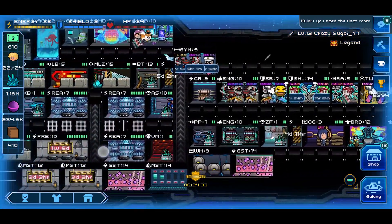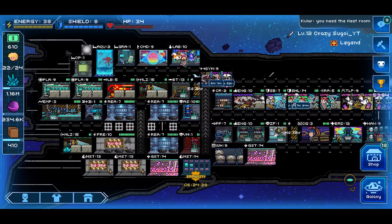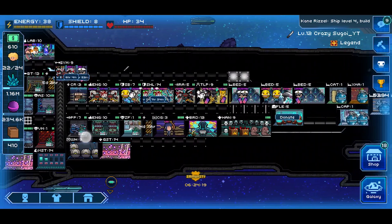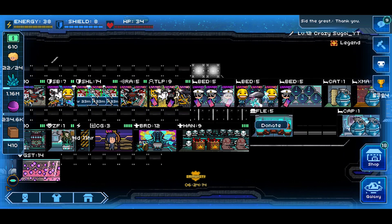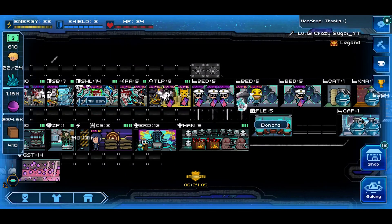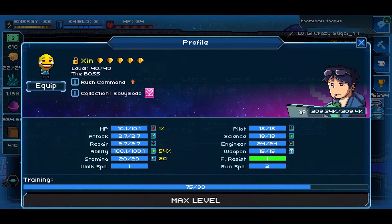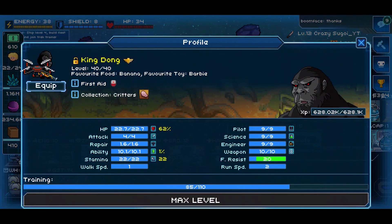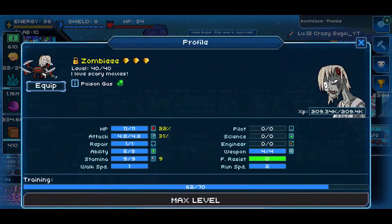For this video, I'm going to need you to have a basic understanding of which support stats support which rooms, and the different tasks or roles that different crew play on your ship. Huge Hello Lawyer is a rush crew - it's got the rush command ability and I've got him trained up to 100% rush. Zinn is a rush crew with the rush command ability, also trained to 100%. King Dong can be a repair tank or a border crew with high HP and high base attack, best suited in a role dealing with attacking, defending, or repairing. Zombies are strictly for raiding, boarding, and defense - they're poison gas crew that deals damage to all enemy crew in the room at activation.